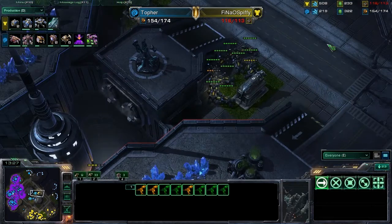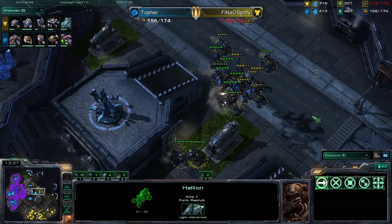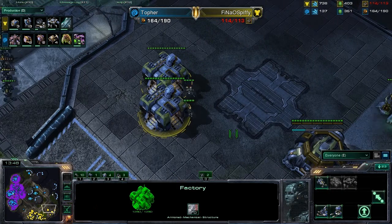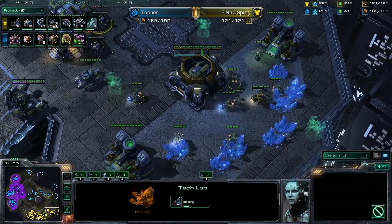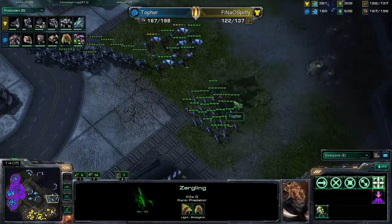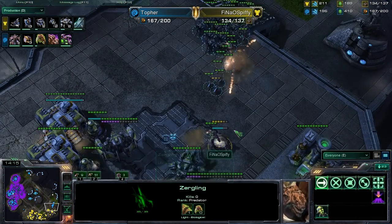Looks like the Mutalisks are now going to maintain map control. Spiffy does need to be careful and evacuate those guys — going to take a couple of losses here probably. Definitely those units are going to need some repairs. In the meantime, Spiffy working on even more Factories with Tech Labs. And some Missile Turrets going down. But here comes a big attack from Topher — lots of Mutas, a good bunch of Roaches, and some Zerglings in the mix. Good unit composition for both players — not entirely sure who it favors, but it usually comes down to positioning.